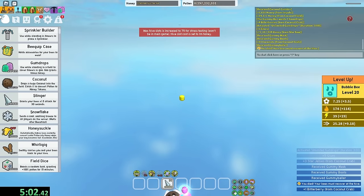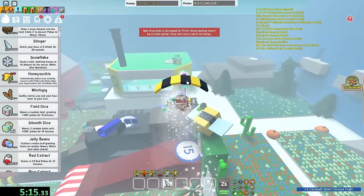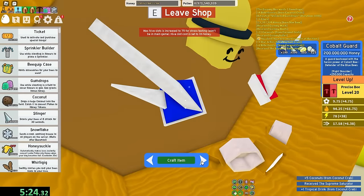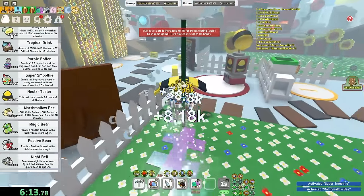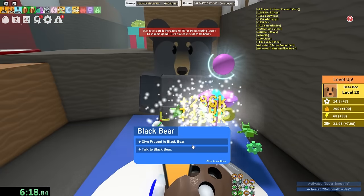Oh yeah, I can start using some snowflakes - that's gonna help me quite a bit. I do need the best sprinkler, which is a supreme saturator, because regenerating flowers is important. And I can craft the crimson guards and the cobalt guards. Let's use the nectar tester to get the max nectars and marshmallow bee. Let's just start doing Black Bear quests. We are six minutes in, so let's see how fast I can do it.